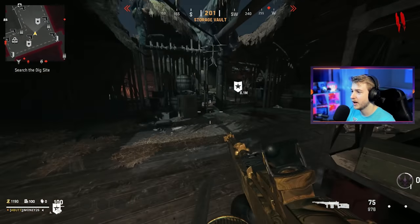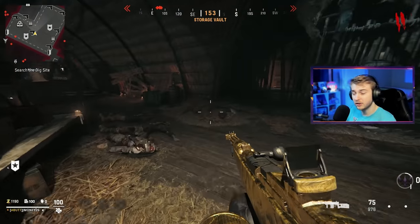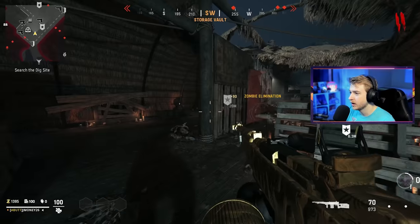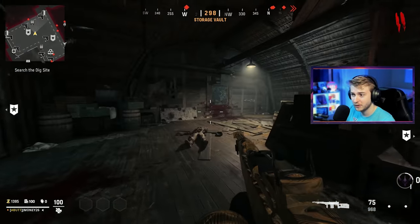Second, is it good for camo grinding? Because if this can make camo grinding fun, maybe I'll actually go for Dark Aether in this game. I have not been paying attention to what these little monsters popping up are saying. I have heard there is a fully-fledged Easter egg on this map. I don't know how to do it — I'm recording this the day it came out. I know some people have solved it, but I'm not about to look at a guide before experiencing the map.